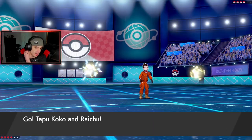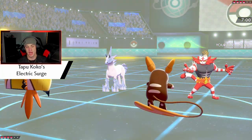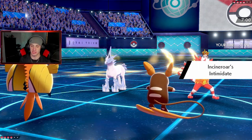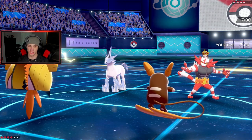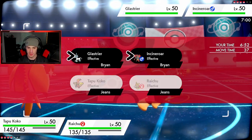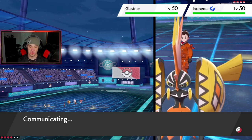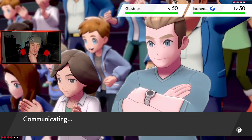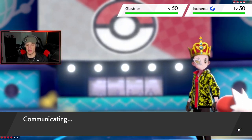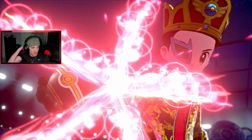He goes Incineroar and Wimpod lead. Intimidate is going to do absolutely nothing because we are special attacking. I'm going to try to get after Glaceon. I'm thinking Dazzling Gleam and dropping a Rising Voltage onto the Glaceon. I'm going to try to set up a Nasty Plot — but that's risky going into the same slot. He's going to Dynamax — Glaceon's getting a Dynamax, that's a scary little mon.